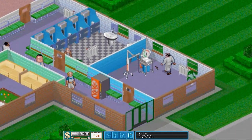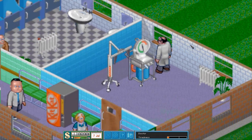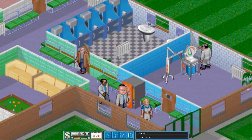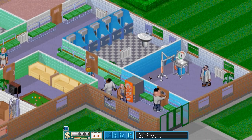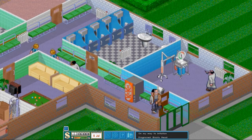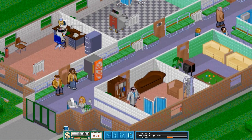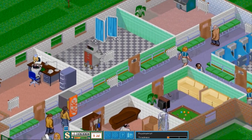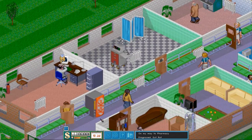We have discovered a new disease, but we've already added the inflation room right here. We have a doctor on call, nurse waiting on standby. We're just waiting — there we go, he's going in, he's going to be treated. Nurse required in pharmacy. Yes, we have a pharmacy right here, and we have a nurse available. Excellent.